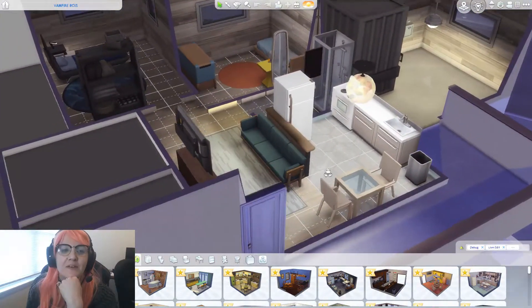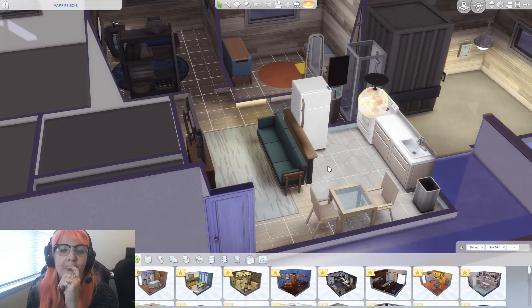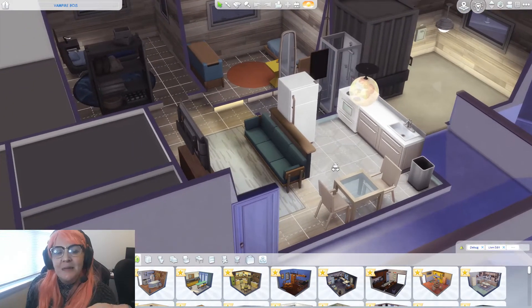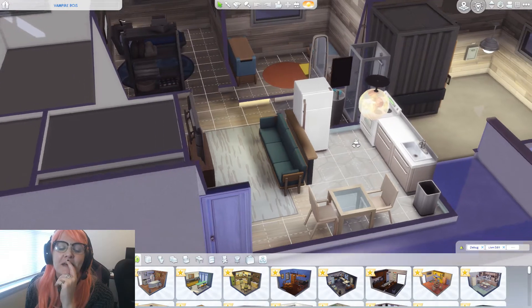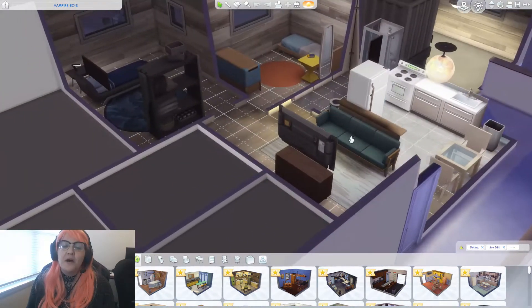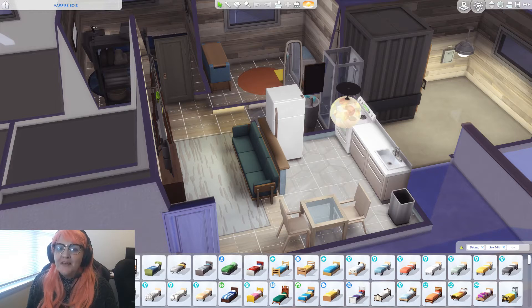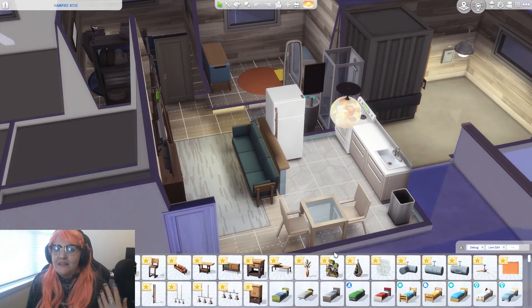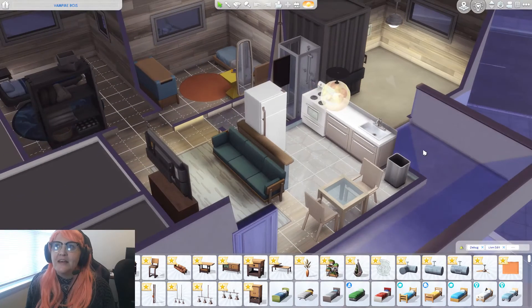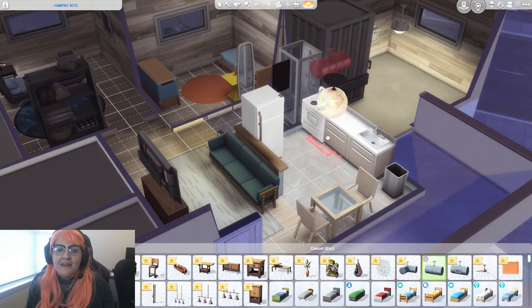The apartment doesn't really match their personality — it's a tiny little place, so it wouldn't take too long to redecorate, but it just doesn't match. I guess maybe Colin Robinson would live here. I should actually make a Colin Robinson apartment, that would be fun! But we need to update this, and I did recently get the Industrial Loft pack. I completely forgot it was released — they come out so frequently they've almost lost the magic.